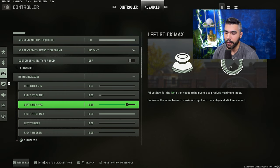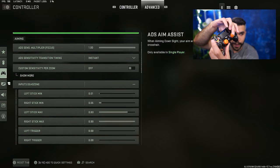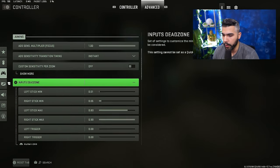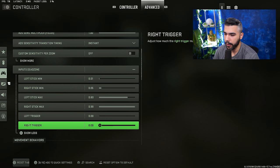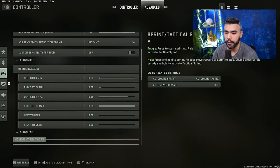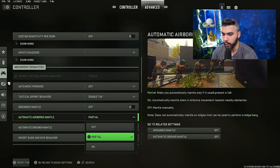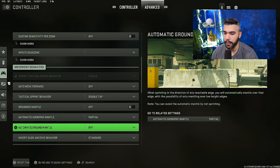Left stick max: I have it on 0.80 — this makes movement more responsive so you can sprint right away without waiting to go all the way to the end. Right stick max: default 0.99. Left and right trigger: 0.00. If you have a Battle Beaver or similar customizable controller with clicky triggers, they're basically instant as-is.